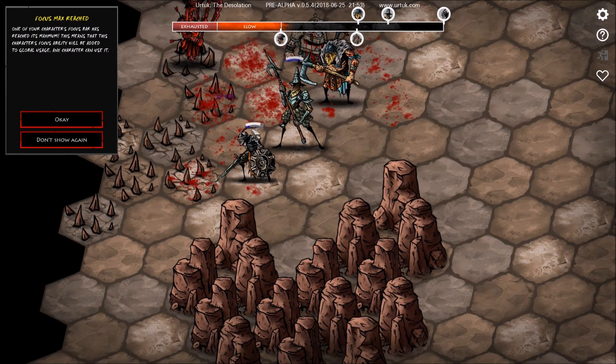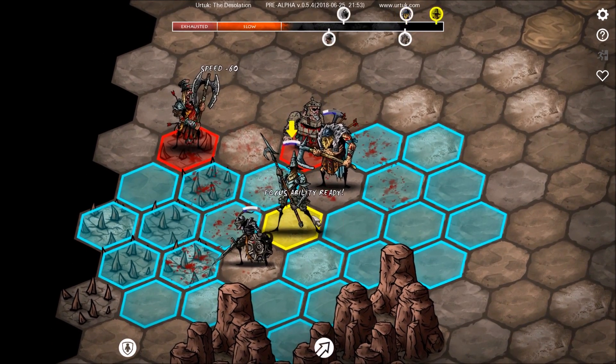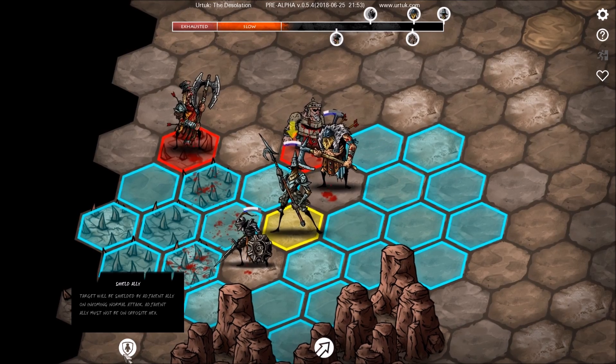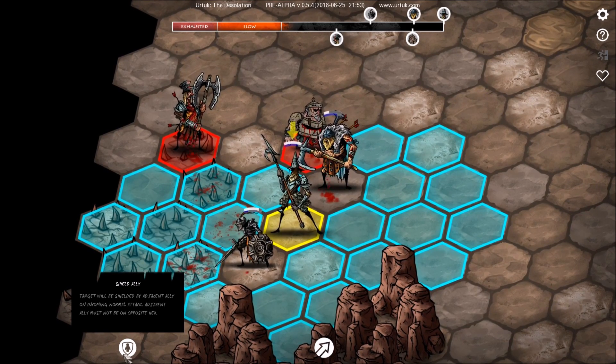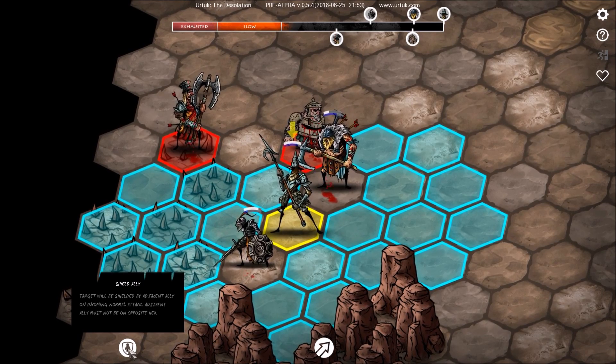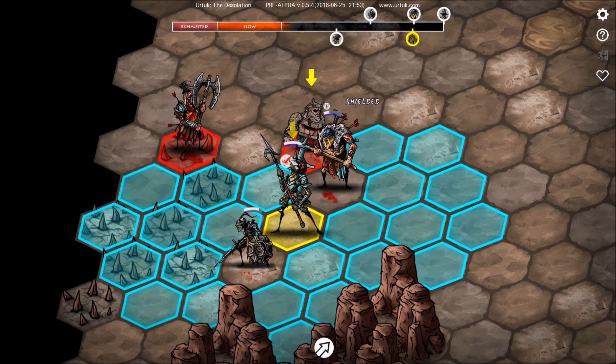The character's focus bar has reached its maximum. This means that this character's focus ability will be added to global usage — any of your characters on the battlefield can use it. I don't know what that means, but cool! Focus ability ready. Is that the shield ally? Target will be shielded by an adjacent ally on an incoming normal attack. Adjacent ally must not be on the opposite hex.